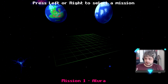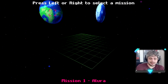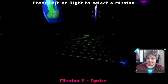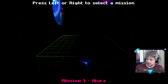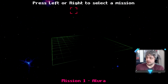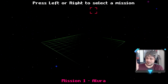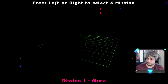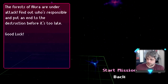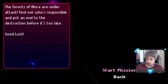So this demo has two levels in it. I did play an older demo that only had one level in it, and since then I think this one has a bunch of updates and new stuff. The second level, Ignice, I've never seen, so that'll be totally new. Allure I have done, but I'm sure that things have been improved since then. I like this spinning level select screen, I like the planets, but it looks like they're flat, and when you go behind them they turn invisible. That's a little odd. The forests of Allura are under attack — find out who's responsible and put an end to the destruction before it's too late. Good luck!